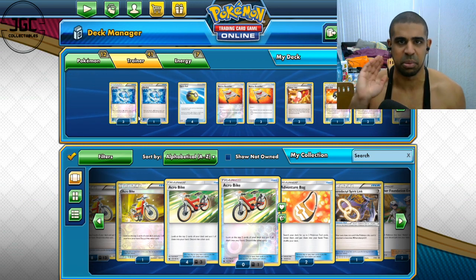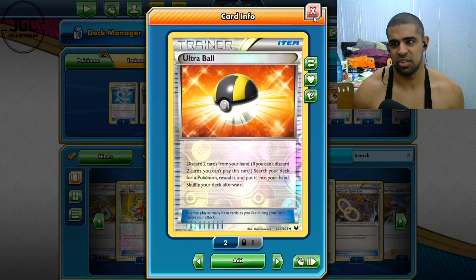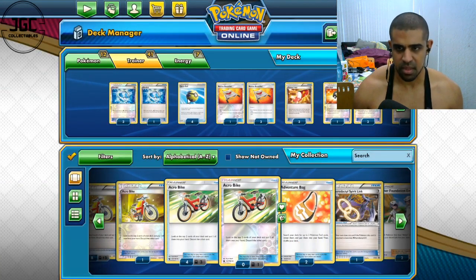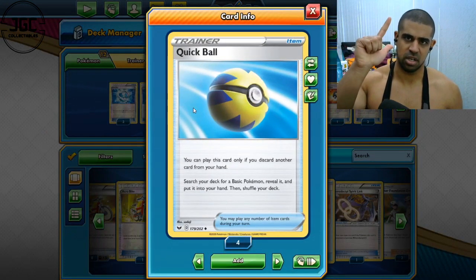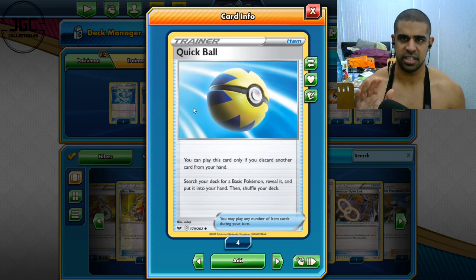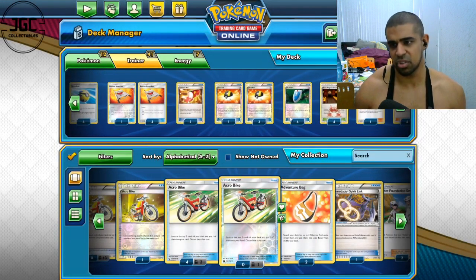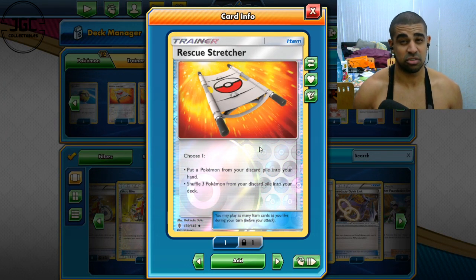We've got one Shaman — should probably be Octillery but I wanted to go old school. We play a whole host of balls because we want to turbo out all our stuff and just explode. Four Ultra Ball lets us search out everything by discarding two cards — really good synergy with Shaman. Four Quick Ball, although Level Ball is an alternative since it searches out Jirachi and Magikarp specifically. Quick Ball searches your entire deck minus Gyarados. Dive Ball is insane — it searches for Magikarp and Gyarados, which makes me think Octillery might be worth considering since Dive Ball was a free search.